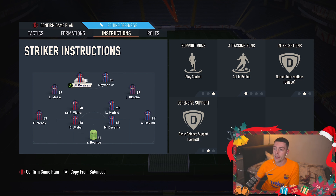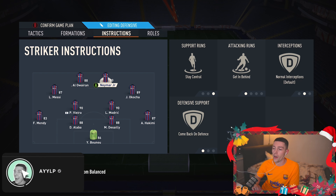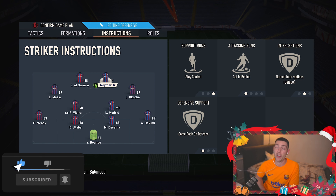Getting into the instructions, both strikers will be set to stay central and get in behind. This is very useful especially if your strikers are players like Alwiron or Mbappé. You really want pace up front at the moment, especially with the through ball meta — you do need a little bit of pace on the strikers.